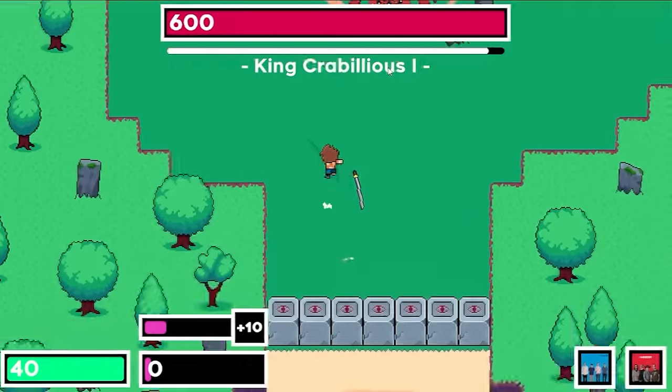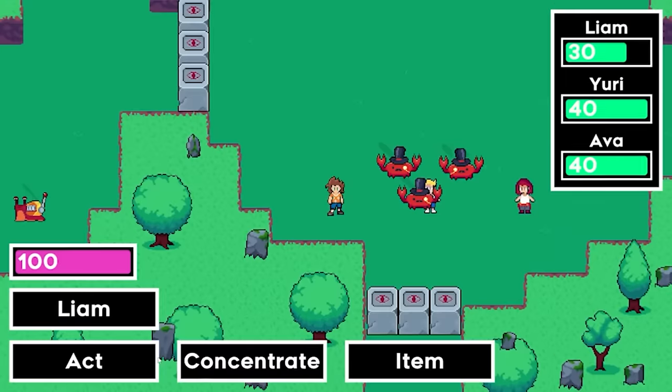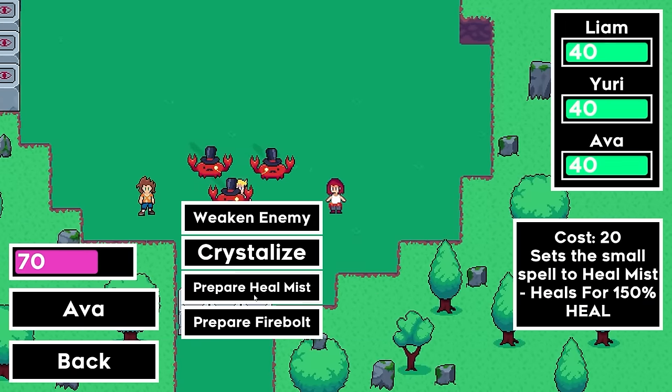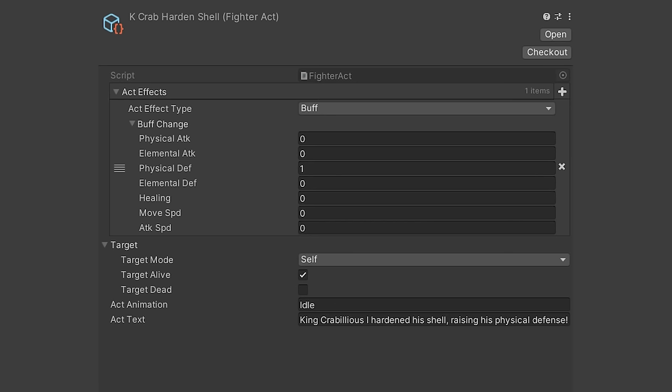Day 145, I added some particles to the boss fight and then started adding plan state actions to enemies. Currently the player is the only one who gets the chance to use skills during the plan state, and I figured it would add more strategy if enemies could use them as well. So I repurposed a lot of code from player actions during the plan state to allow enemies to perform all the same actions: healing, buffing, adding status effects, and running custom code.